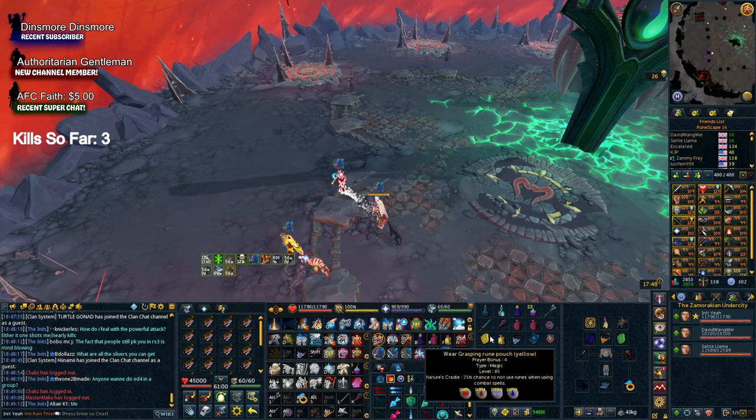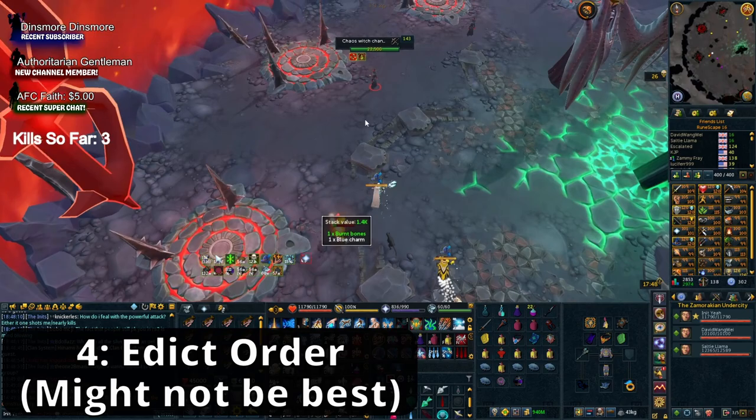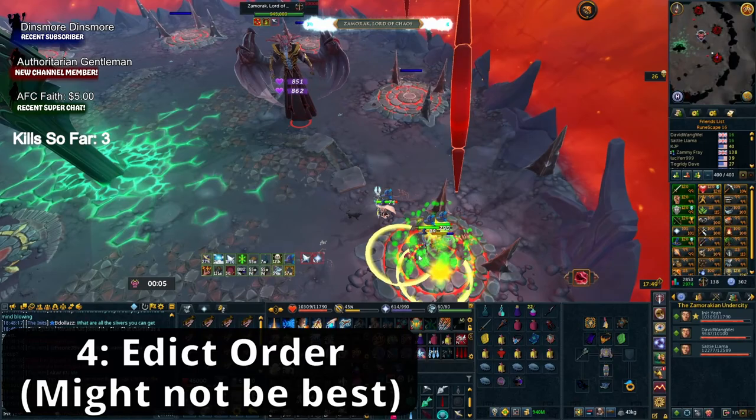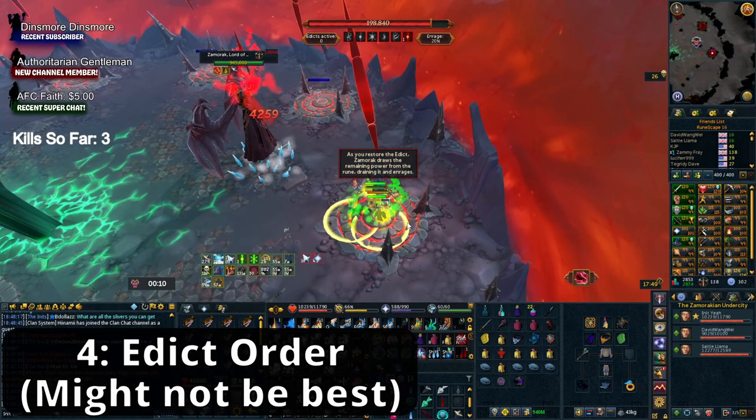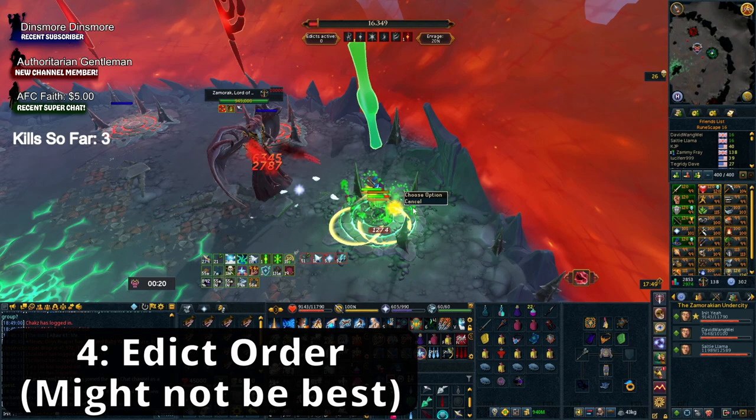This brings us to the Zamorak fight. The first thing I'm going to show you for this fight is that when you're killing Zamorak, you have to take him to each of the edicts around the room - these are the icons you can see on the platforms. You want to take him to those and phase him through into different phases to drop his health down by luring him to those and putting yourself in there to charge up. The order that you do this is important.